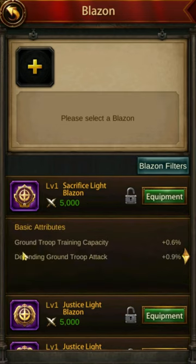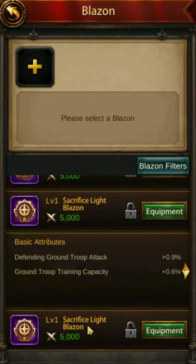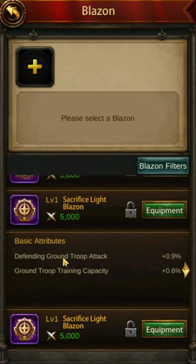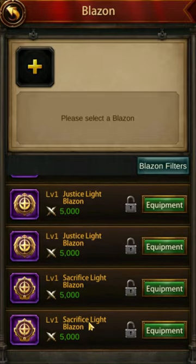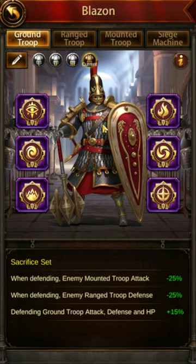The last slot: defending would be good but ground troop training capacity is awful. Two more options — defending and training capacity, no thank you. Marching and in rally — even though I'm on a defensive setup and the defending option would be more useful, the training capacity kills it. I'd much rather have two useful offensive basic attributes for Sacrifice than just one defensive, so I'm going with marching and in rally.